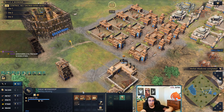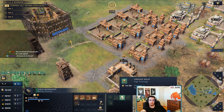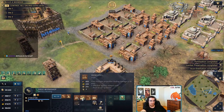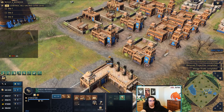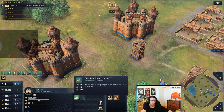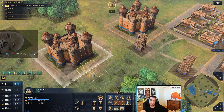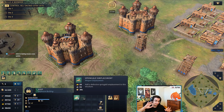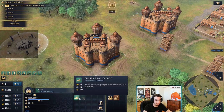Siege workshop works the same way — if I put a scholar in, production time is halved. A Springald will be made in 15 seconds. Upgrades are completely free and take 1:36 to complete with 10 scholars. With another scholar, that's further reduced to 48 seconds. Springald and everything else is half time. Battering rams every 15 seconds. You can see the scholar count displayed above the building. One keep is in influence and one is not — this is important to show you the difference in upgrade times.